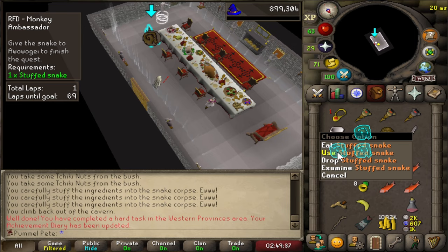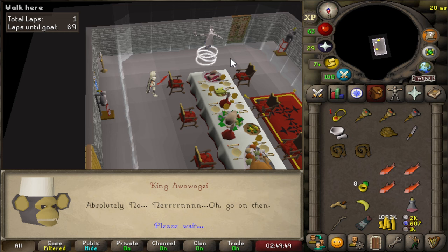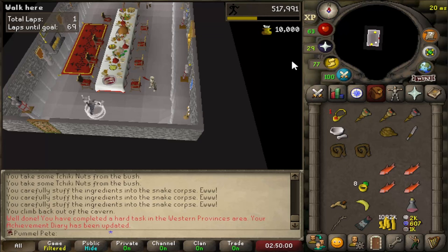Ended up going three for three, and now Awowogei is free. All we're going to do is finish off the RFD bosses and then we will unlock the Barrows Gloves that we've been after for a while now. That's a lot of Agility XP from that as well. The final stretch - all we've got to do is beat these bosses.